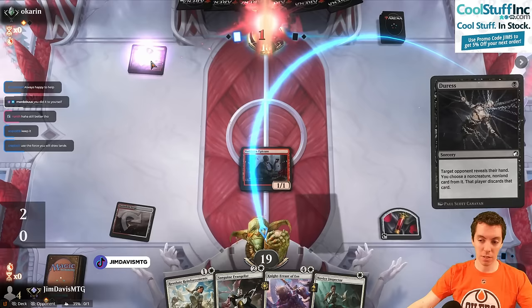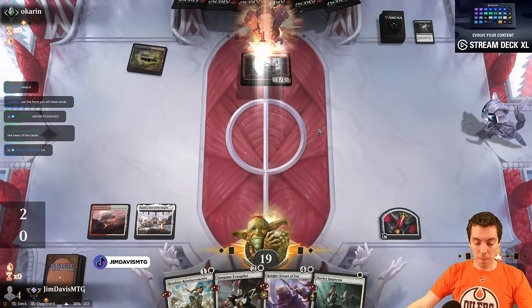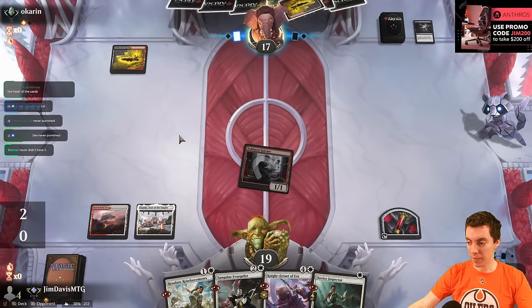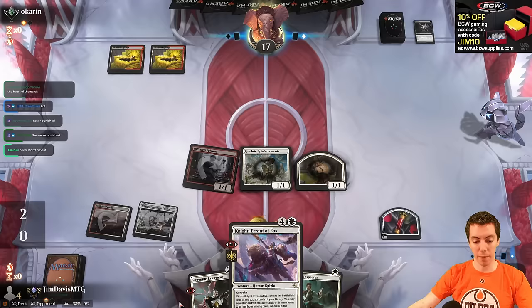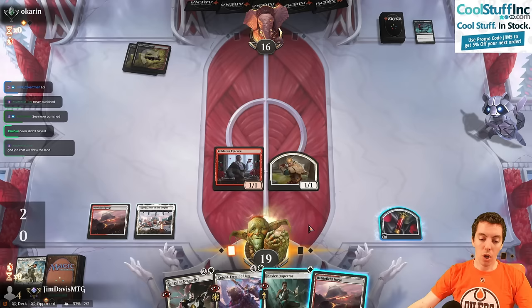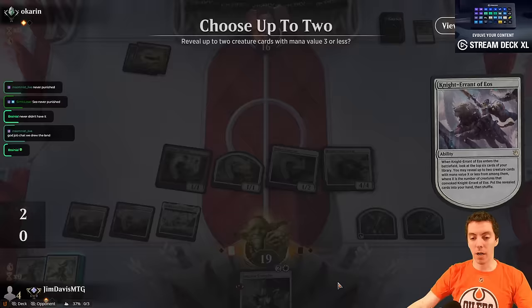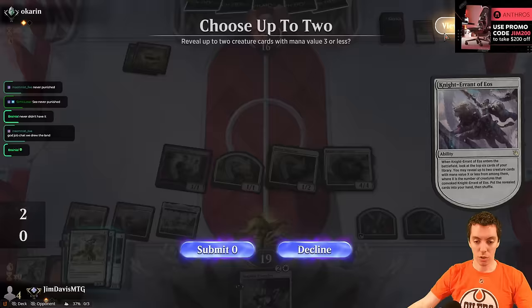Sulfurous Springs — whoops! Duress. We're psycho and we draw a land too — we're awesome. The question is do we just cast this now or say go? I think it's fine. Never didn't have it — double Sulfur Springs. Now they're having mana problems. Here's Reinforcements — Reinforcements have arrived. We draw land for the full monty. They had a kill creature on my Knight. Go for the Throat on a Raise the Alarm token — love it. We draw land — we're so good.